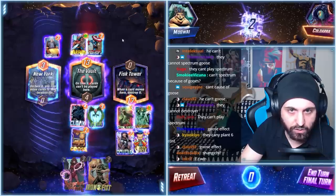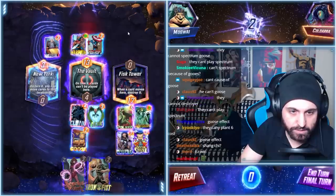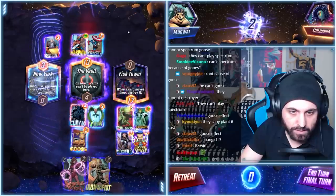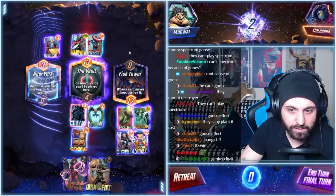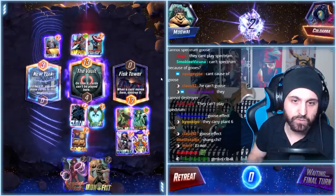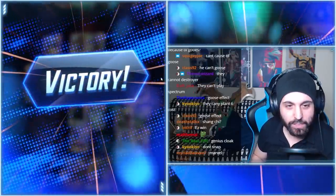Super easy win. They can't Shang-Chi. They can only play small stuff here. They have five cards in hand. You're done. 8, 10, 14 goes over there. What am I missing? Easiest win of my life. Go home.